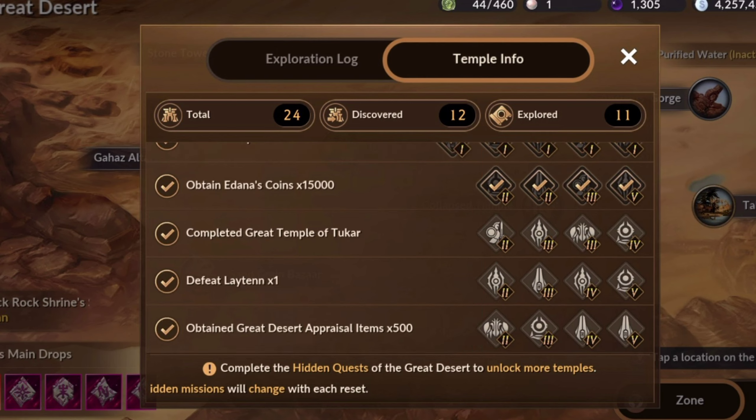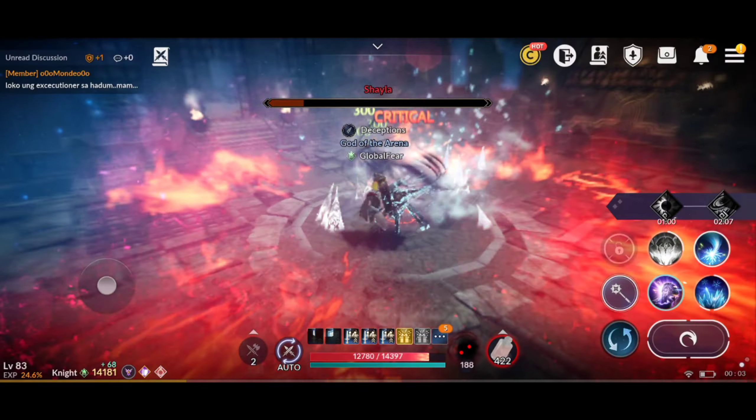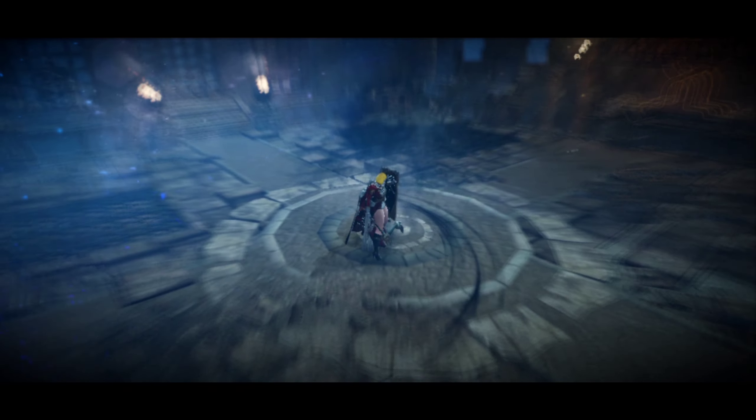These are the hidden quests for this month. First is obtain 15k Adena's Coin. My advice is finish all the tier 1 temples first and you'll get a lot of Adena's Coin.